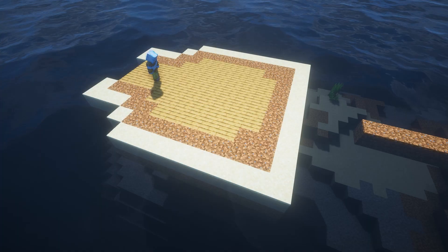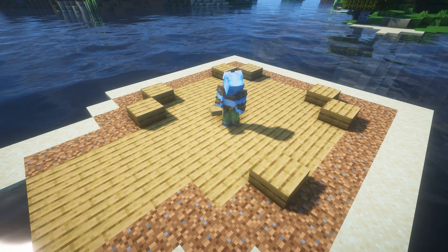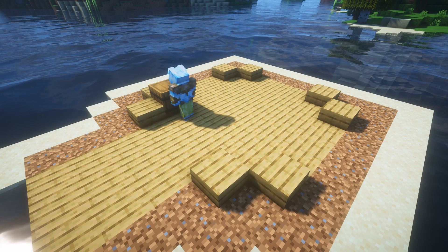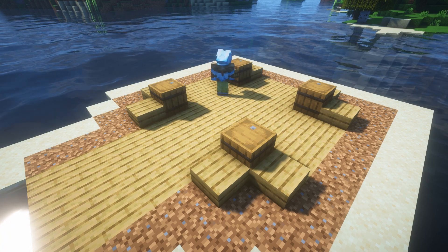The idea is to use the stuff we already need to build our little base. That means we use chests, barrels, and furnaces to build the walls of our little house. So place some slabs to give it a little frame, and then these barrels are going to hold the roof of our house.